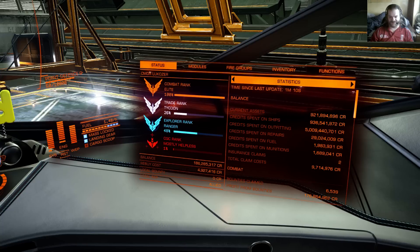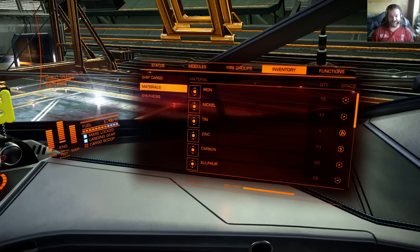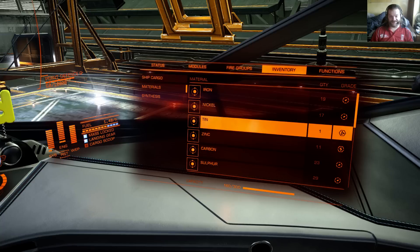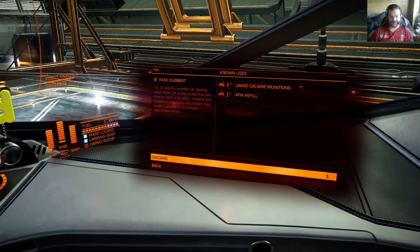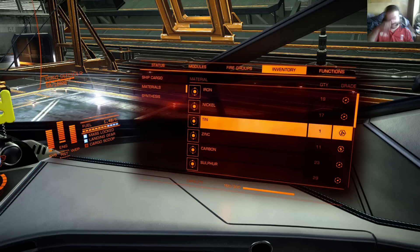Balance and everything is pretty much the same as it was, except current assets are now at 921,894,896 - which will do. I finally got tin. It seems to be a bit on the rare side; in fact, it's classed as a rare element. It was taking a hell of a long time to find, and I actually found it in H&R.